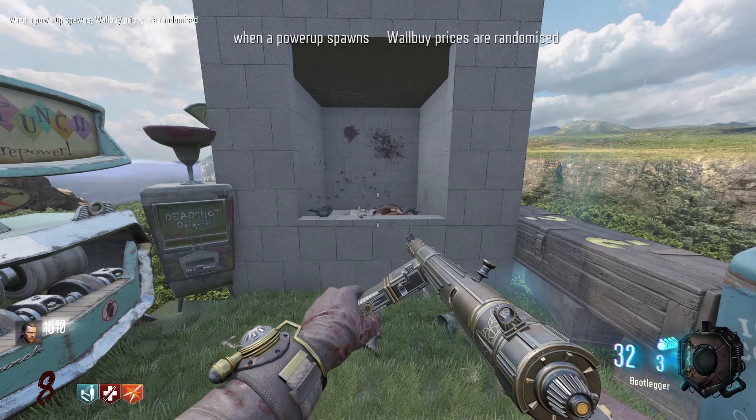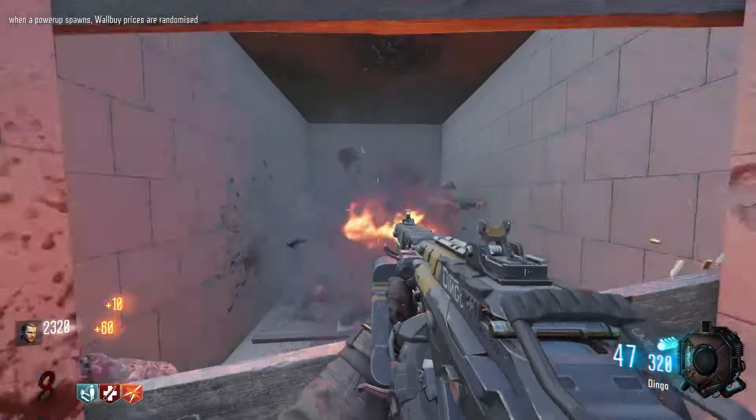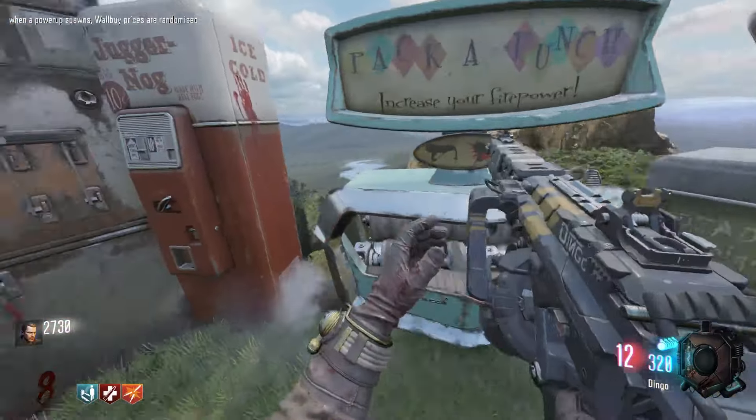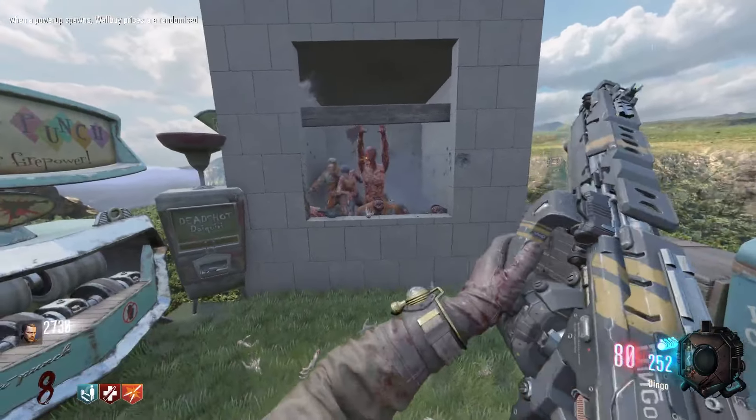When a power-up spawns, wall buy prices are randomized. Well, we've got no wall buys, so we're good there. Ammo could be a pretty big problem here, considering they're probably not going to be coming out of the barriers as much. We're not going to be able to get any drops, which means no max ammo, so we might have to be consistently swapping out weapons.